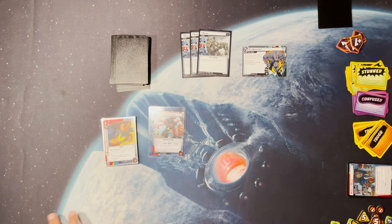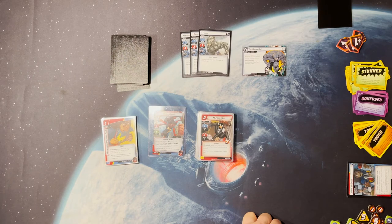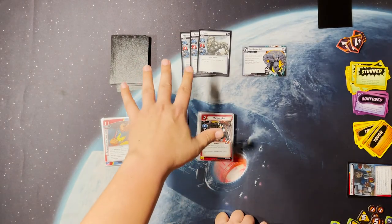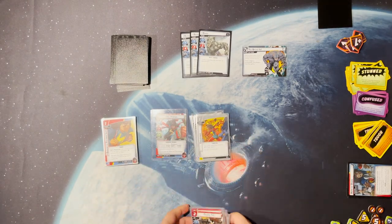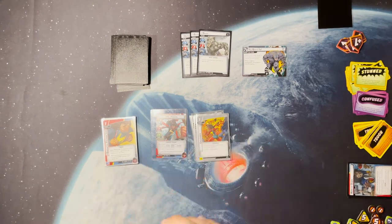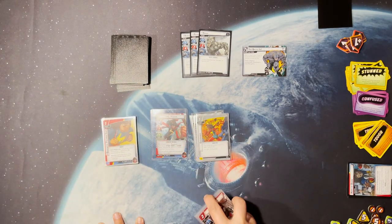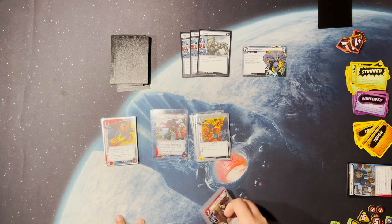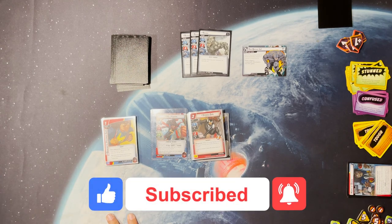That's how you build a Miss Marvel deck. I'm sure I have more than forty cards so I'll need to thin it out, and I'll also make a video playing this deck against Rhino so you can see if it works. To recap: pick your hero, know your villain, know your hero, get your basic cards first, then fill in the gaps with whatever aspect works best against the villain. If the villain schemes a lot, pick Justice. If you just want to win easily, pick Leadership. If you're feeling adventurous, pick Protection. Thanks for watching — don't forget to like, comment, and subscribe, and I'll see you next time.